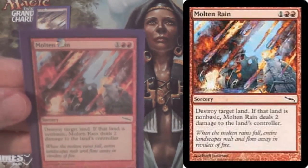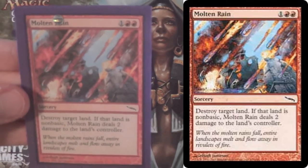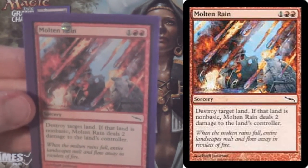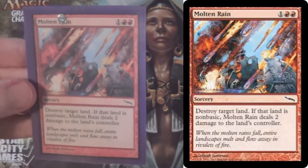Next, we have Molten Rain. Destroys any land, once again, for a slightly more restrictive mana cost. But if that land happens to be non-basic, Molten Rain deals 2 damage to that land's controller.